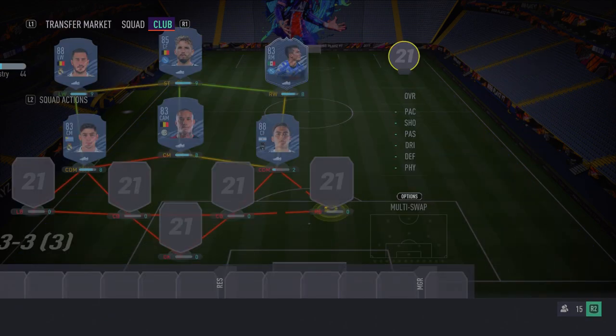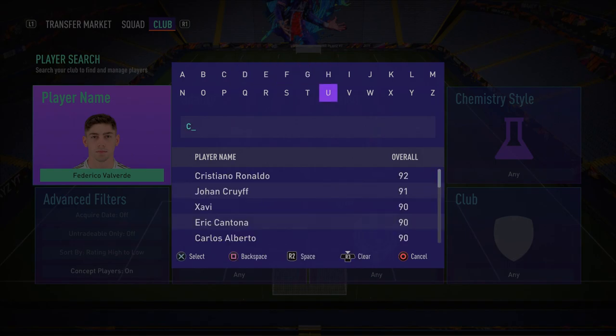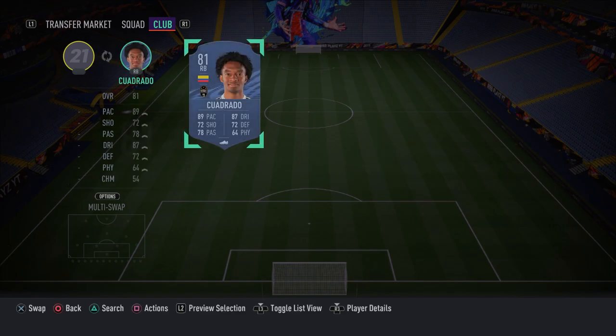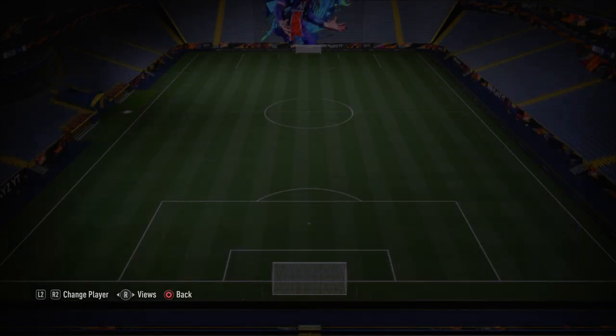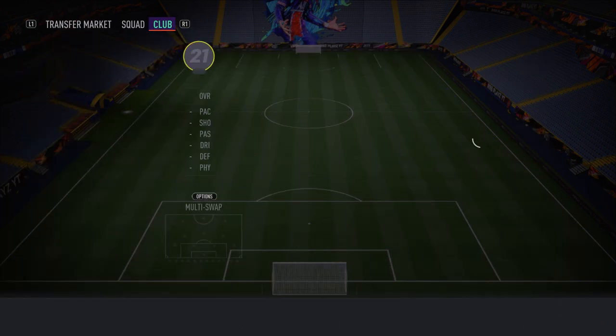Let's move on to the defensive line, starting with the right back spot — Juan Cuadrado. He's a very good right back: super pacey, super agile, five star skill moves, and decent defensively. He's a fantastic card going forward as well. His interceptions and defensive awareness aren't the best, but from a fullback you primarily want pace, and that's exactly what he brings. I really do recommend picking him up.